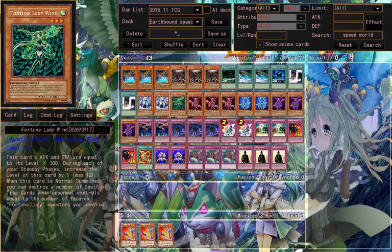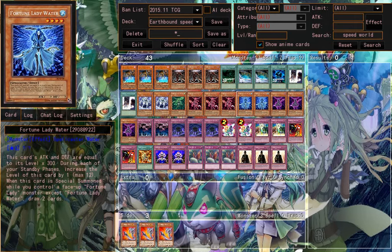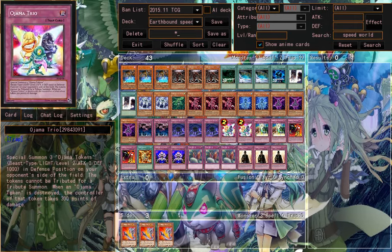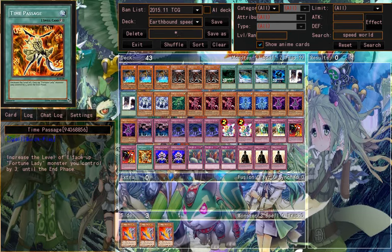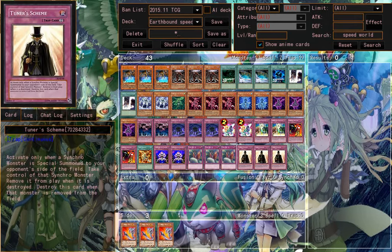Miggler Emperor Weisel. Fortune Lady Wind. Fortune Lady Fire. Fortune Lady Water. Call of the Haunted. Earthbound Release. Wajama Trio. Inherit Fortune. Bending Destiny. Time Passage. Interdimensional Matter Transporter. Class Change. Tuner Scheme.